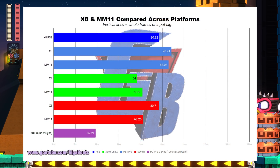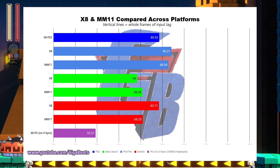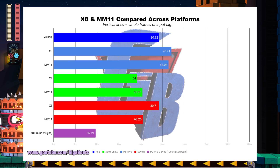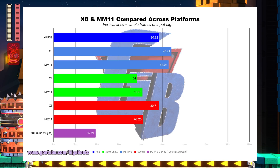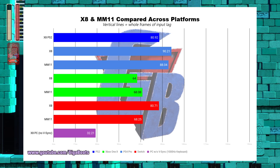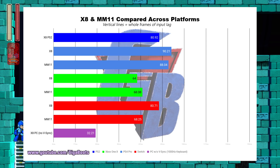What I'm now showing you is X8's original input lag on the PS2, compared to the X Legacy Collection version on all four platforms, and the Mega Man 11 demo on consoles. There's some pretty strong correlation here between platforms and their respective input lags. There's clearly something wrong with the PS4 — I don't know what Sony is doing over there, but they should look into fixing it. It's probably a mandatory triple buffer of VSync as a part of the TRC, but I don't know for sure.